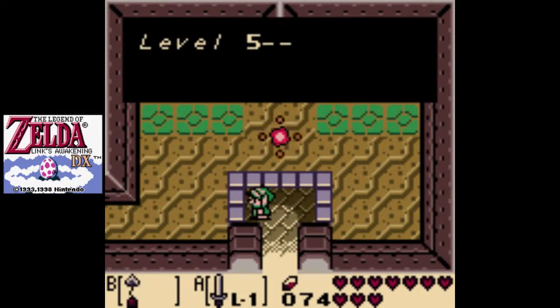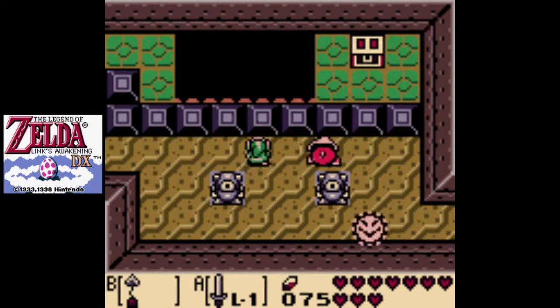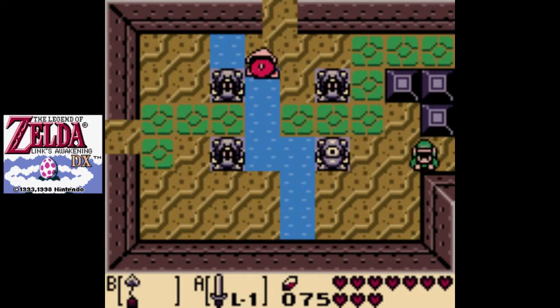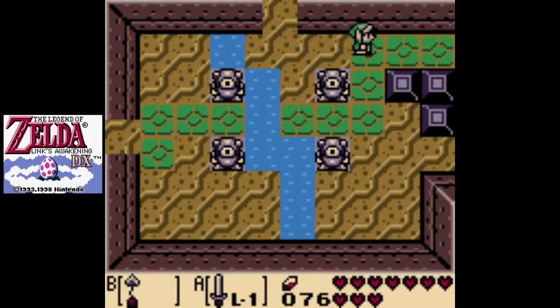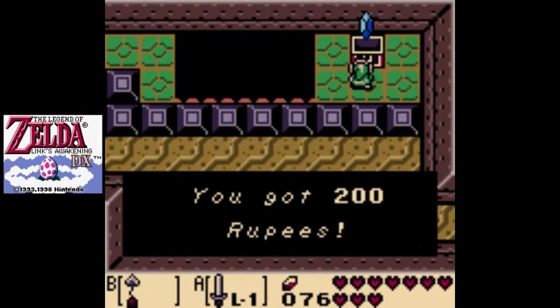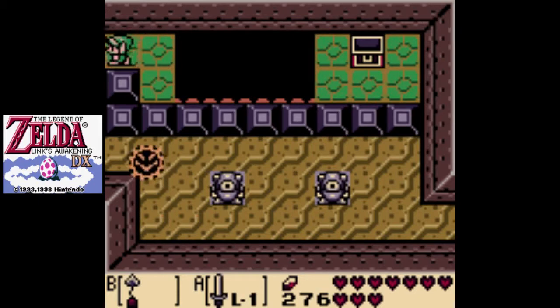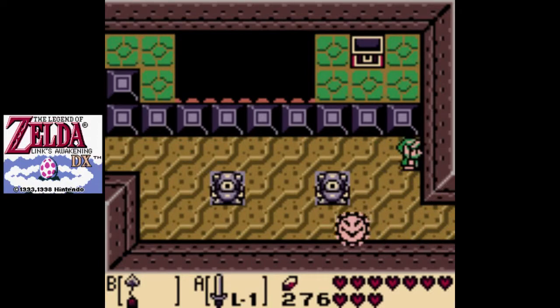Back inside the Catfish's Maw — the lovely hookshot. Goodbye, Keese. Here we are. A very nice total. That clears out this dungeon.